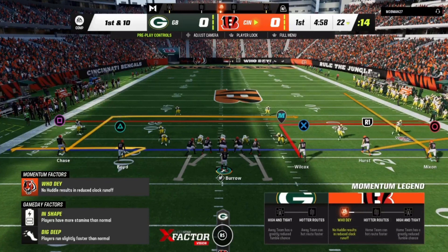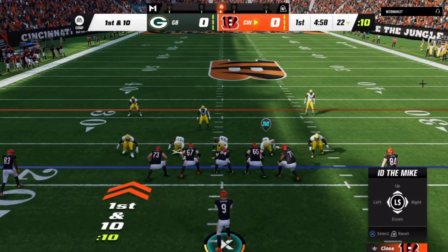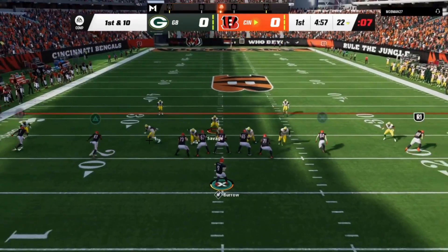Pre-snap read looks like cover two — we got outside corners — and he's in a bear front. With this particular formation we are in a five-man protection scheme. I won't go into deep detail with that here, but right away I should set the protection, which would put us in a 5-0 call. That makes this guy the hot right here, and the second I see this, I know I'm good in protection.